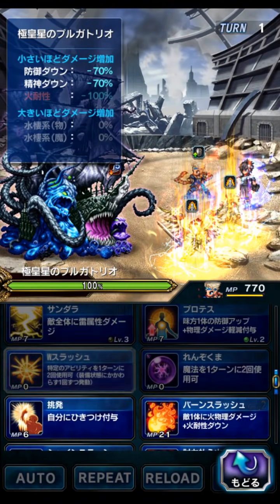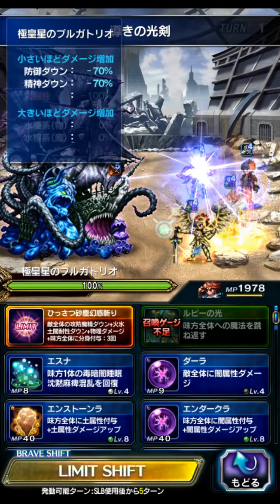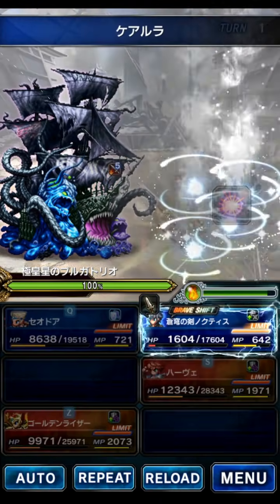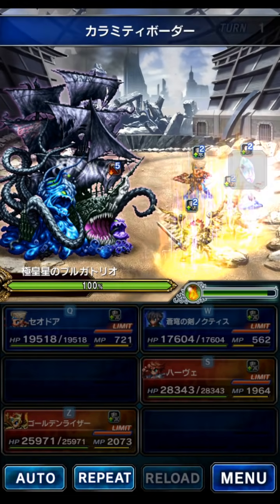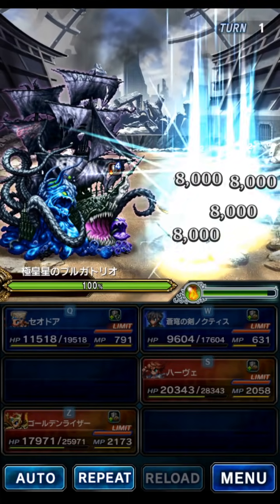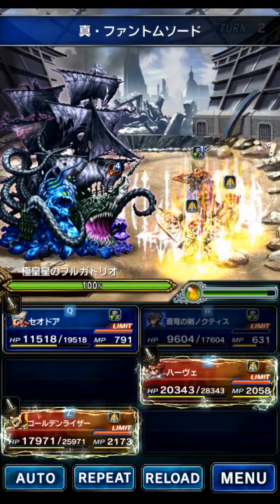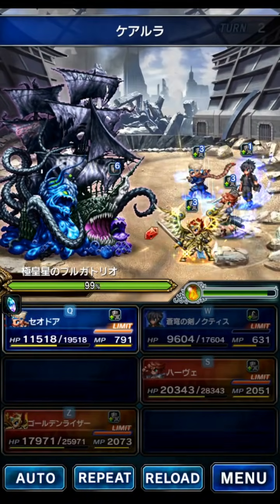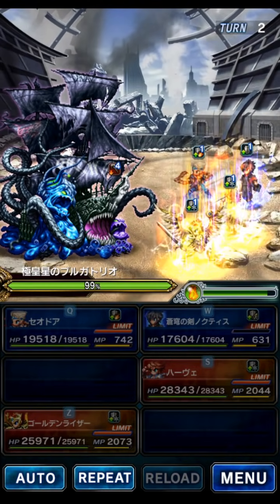We're going to use Seador to cover and imbue the party, and start focusing again. We're going to use Harv to dual cast Cura — the reason Cura is doing so much healing is because of Barbaricious TMR. Noctis is going to give us Calamity Border for light resist buff. Unfortunately, Seador does not buff light resist, so we're going to use Calamity Border plus at least 60% from gear. Now we're going to use an LB, focus, and then repeat Seador.